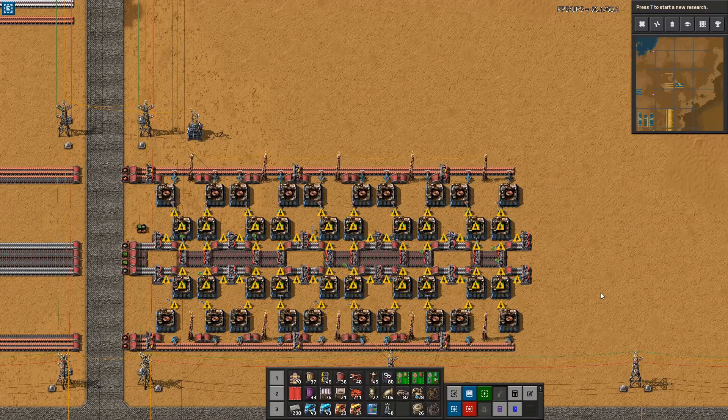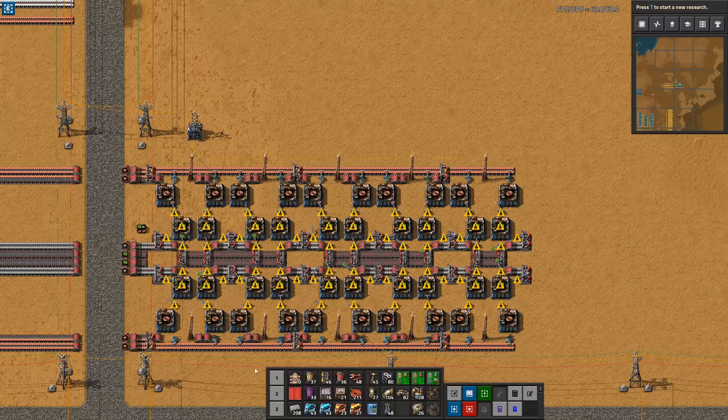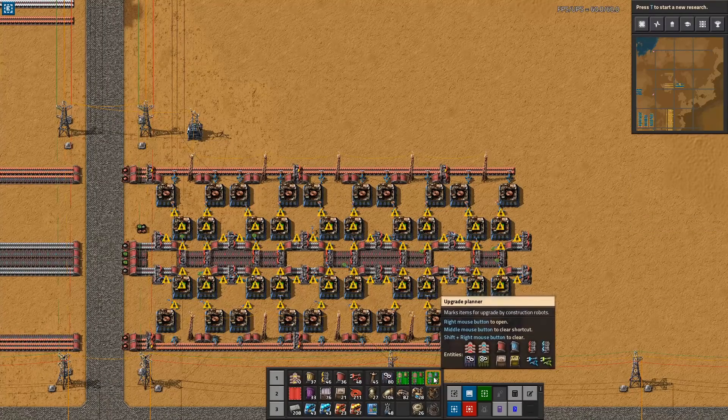Now I have made the stripping down of the build. I have taken these out because I need modules in these locations. I've also taken out the power poles because I need modules there too. A module here will hit four different assemblers — which is good — and a module here will also hit four different assemblers. In order to take out the power pole positioned here, I need to make room for new power poles in the middle. So at this point we can do an upgrade.